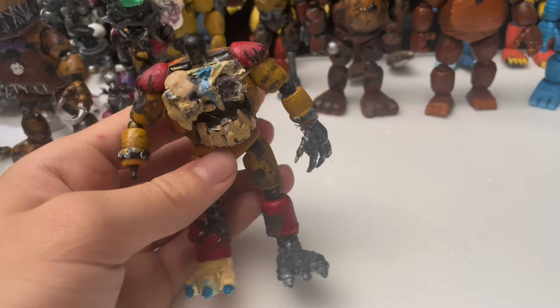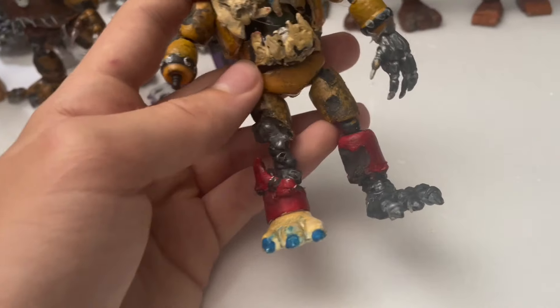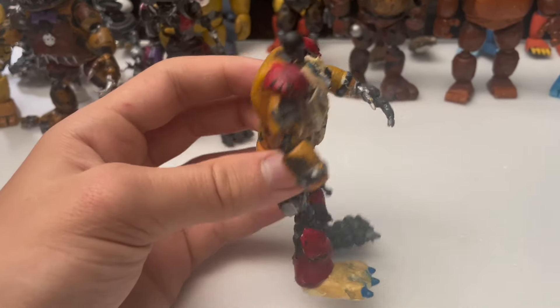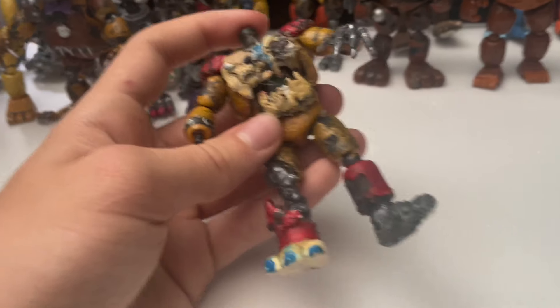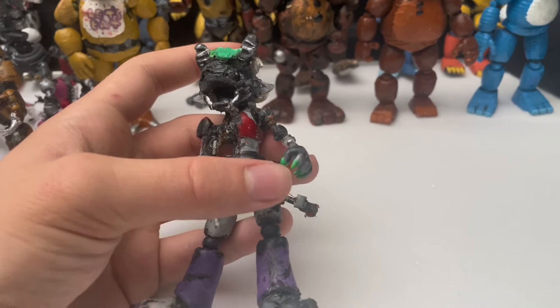Then we have Ruin Freddy - I think he came out really cool and he's definitely one of my best customs. His hand is just not glued back on right now, I just haven't found the time. He has his gift box in there too. He was a super hard custom to make - he took forever - but I think he came out amazing. I love this custom.